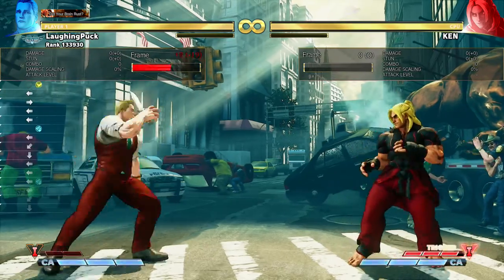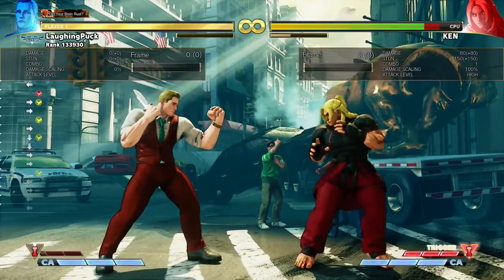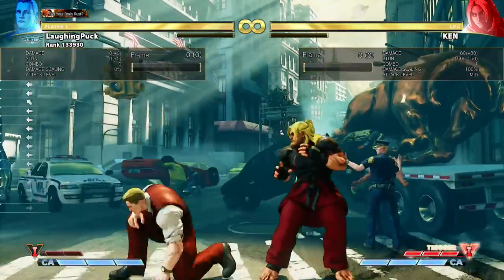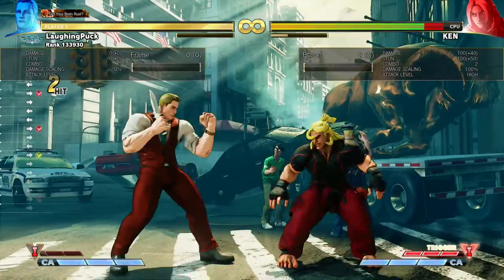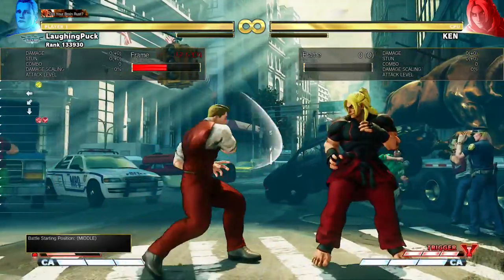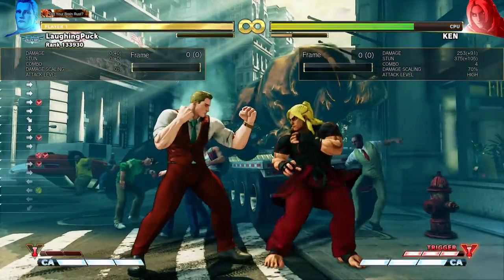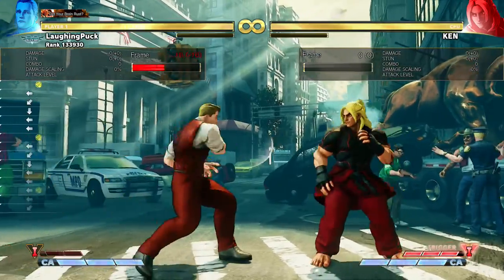For the knife, you can continue to hold onto it while playing with your kick normals, rather than anything that would use the knife. This includes your forward heavy punch, because forward heavy punch is not knife-specific. So you can still check with forward heavy kick and cancel that into the knife throw. You can combo off of that, and if it's blocked, the knife throw is still plus three on block.